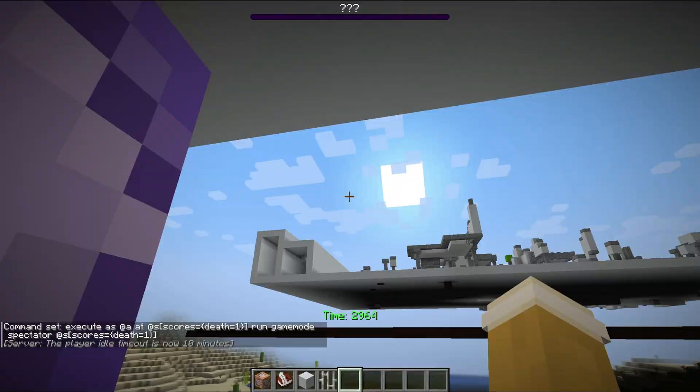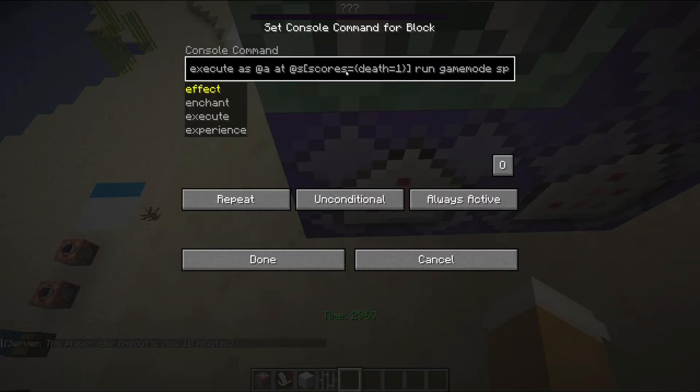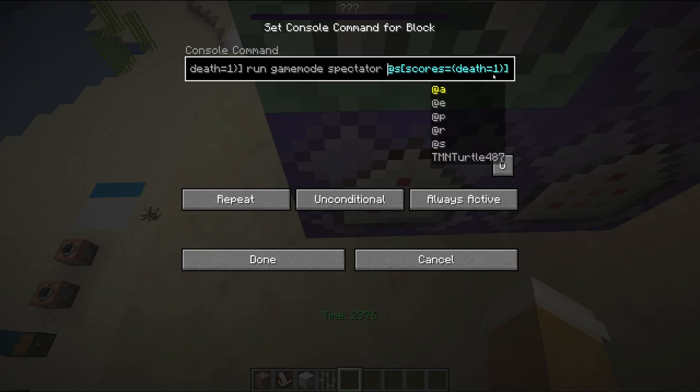The next thing you need to do is this command right here: execute as at A, so anyone that's dead — you get a score of one if you're dead — run, and basically make them spectator if their death score is one, or whatever you named your scoreboard. I named mine 'dead'. This is in a repeating command block, and always act.